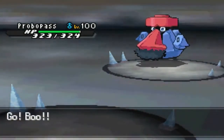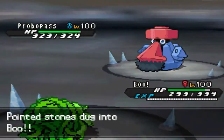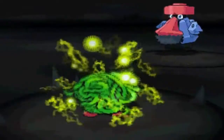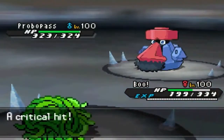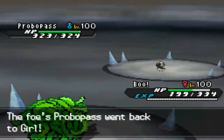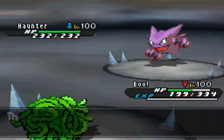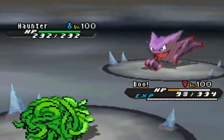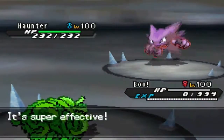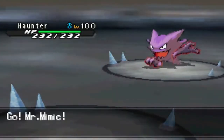I switch into Choice Specs Tangela as he uses Volt Switch for a critical hit — but it doesn't matter much since I can take it easily. He then switches into Haunter. Nothing on my team really wants to take Sludge Bomb, so Tangela is going to have to go down. This is the difficulty with the team — it's hard to show all these sets in one battle.